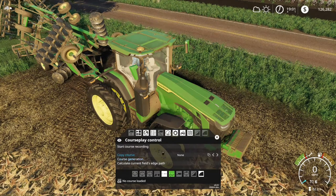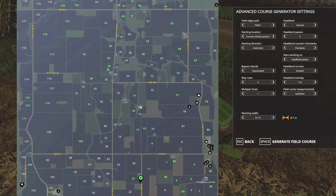Then, simple as this, go to Course Generation. Now it brings up the map and the other menu. Field 21 is the one I'm in — click that on the map. Sorry if my mouse cursor doesn't show up in the video. Go up to the menu: Field Edge Path at the top corner, it says Field 21. You want the headland to be set around — that makes it a lot easier to start. I've already got five set there.